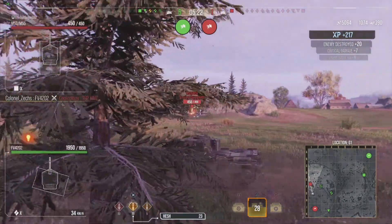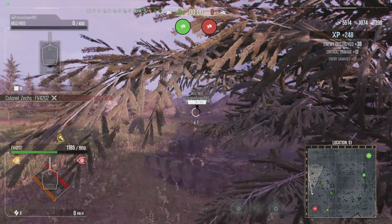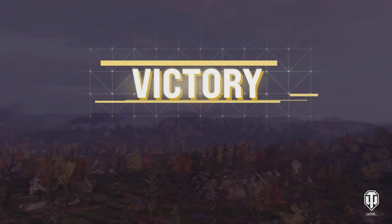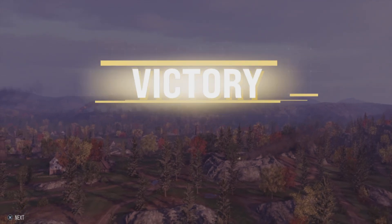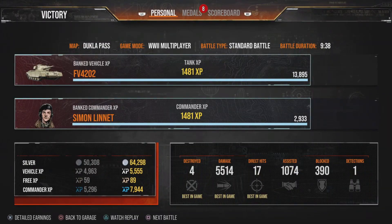We take him out — nice lovely shot. Then we realize there's an artillery right behind us — didn't even know he was there. He puts a massive shell into us for about 800 damage. So we've got 6500 combined there — not bad — and four kills, which is nice.